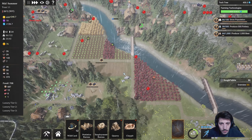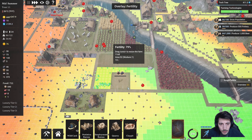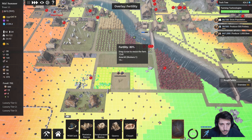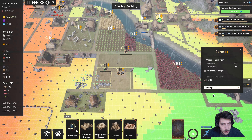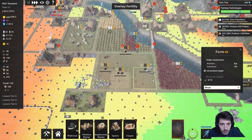Alright. And then — farm. This can all be cabbage. We can make medicine over here.